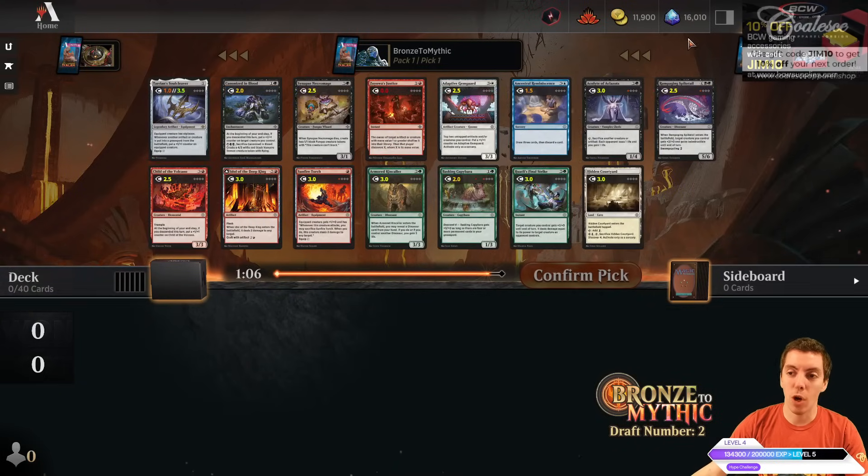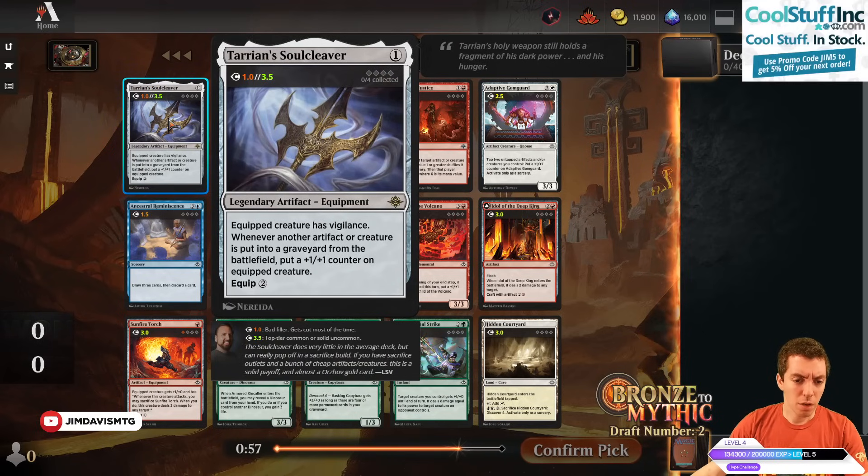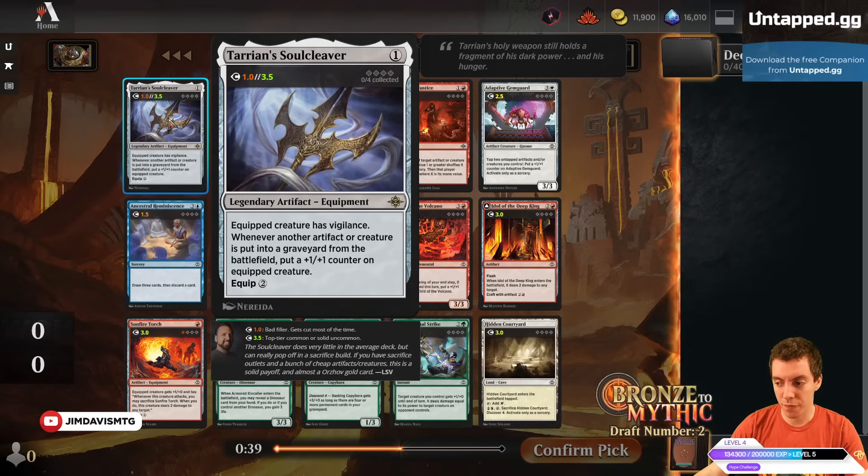Let's get right in and open up a Taron's Soul Cleaver. One mana equipment featuring Vigilance. Whenever another artifact creature is put into the battlefield from the battlefield, put a counter on the equipped creature. Kind of a weird synergy equipment rare for a sacrifice deck. Your opponent's stuff or your stuff — as long as things are dying, we're pretty happy. So we get the Soul Cleaver.